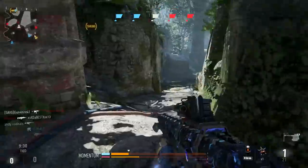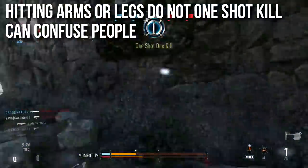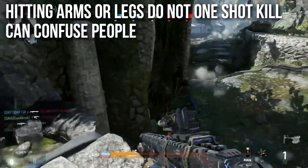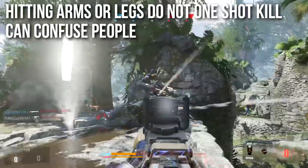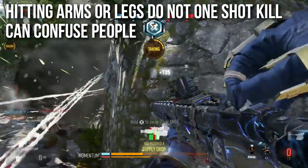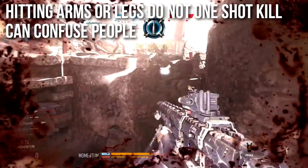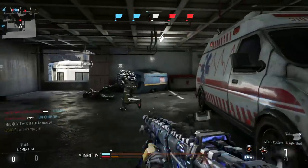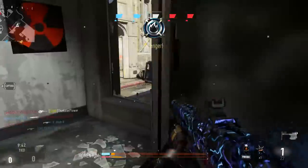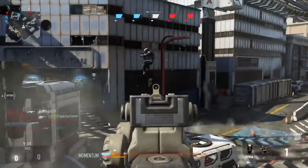Upper legs, arms, and shoulders do not count. Occasionally you can hit arms and it'll look like you should have gotten a one-shot kill when you shouldn't have — this can be a little confusing and it happens to me all the time. The bullet will penetrate arms and go hit the chest if they're holding the gun and you shoot through it, but if they're running sideways with their arms out and you shoot through the thick meaty part of the bicep, that will not count as a chest hit.